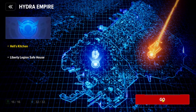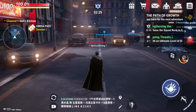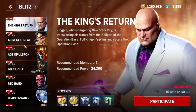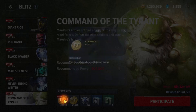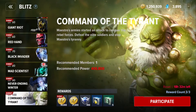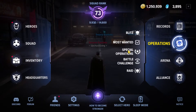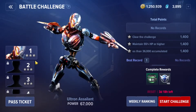Tip number nine: earning gold. You can earn gold through various Operation tasks — Blitz, Most Wanted, and similar activities all give you decent gold. Currently there is a limited-time event as well. Apart from earning gold, you will also get Squad XP, consumable boxes, and Battle Badges alongside these activities.